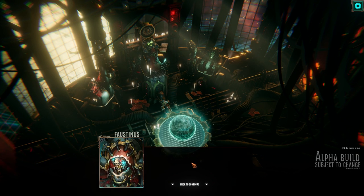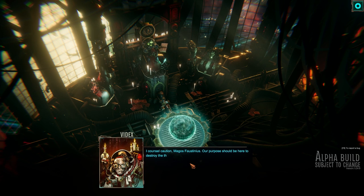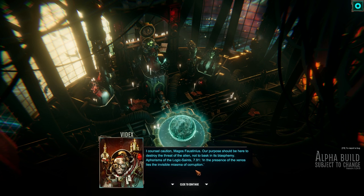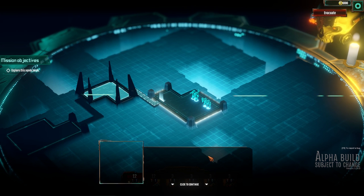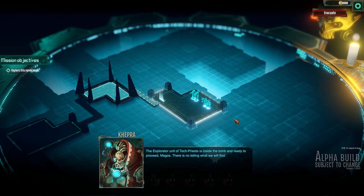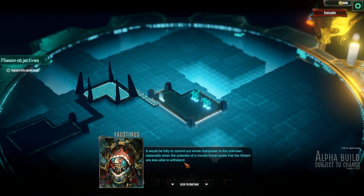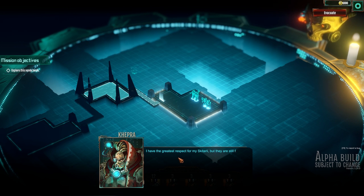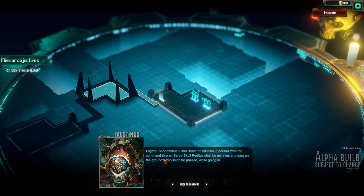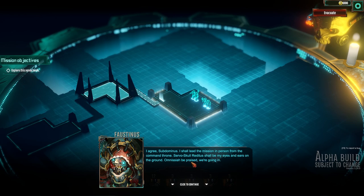Going by our fragmentary information, it looks like a buried tomb structure. 'The sword of Masiya is ready to fall — we deploy immediately.' Before you know it, the tech priest is inside the tomb and ready to proceed. 'There is no telling what we will find. My men will hold the perimeter in case of the unexpected. We do not commit our whole manpower to the unknown, especially when there is potential of a mortal threat that the Sicarii are less than able to withstand.' 'I have the greatest respect for the Kikarii, but they are still far from the ascension a tech priest affords.' 'I shall lead the mission in person from the command throne.' We're going in.